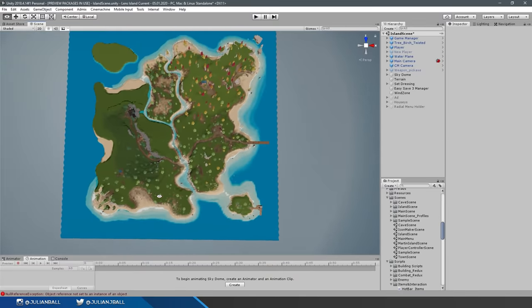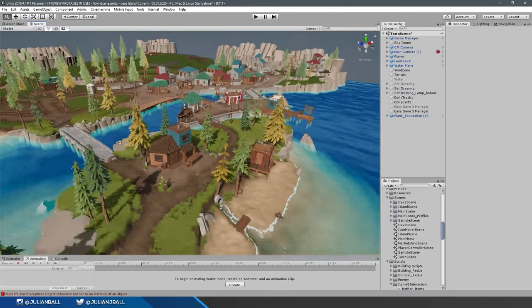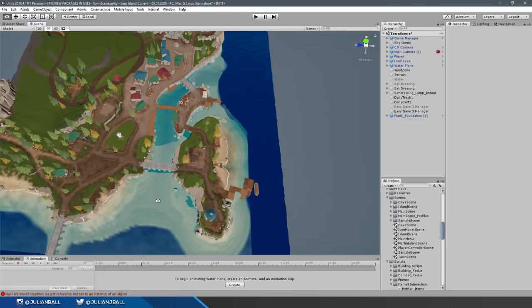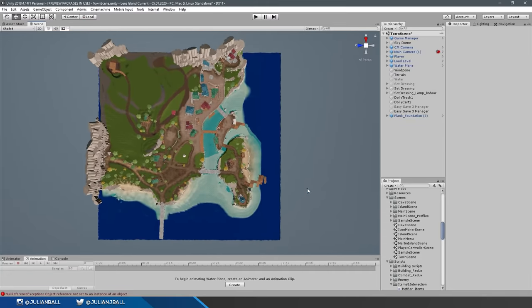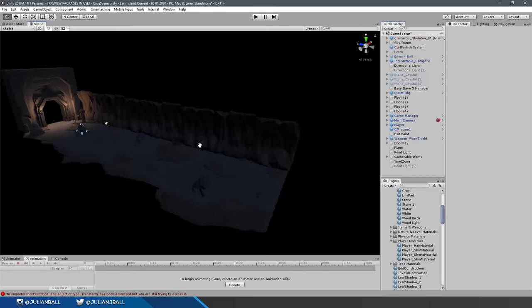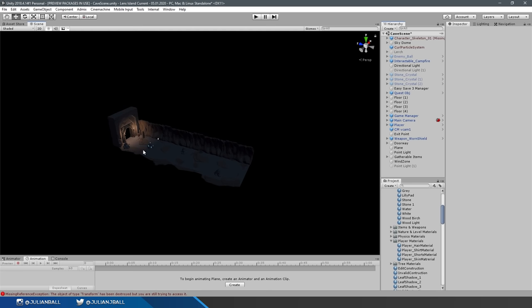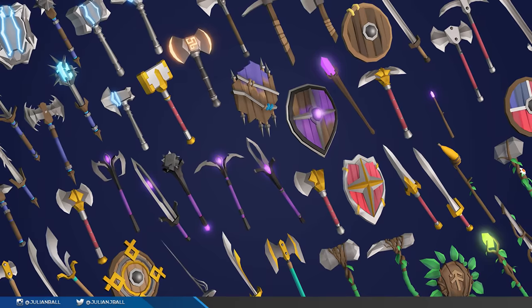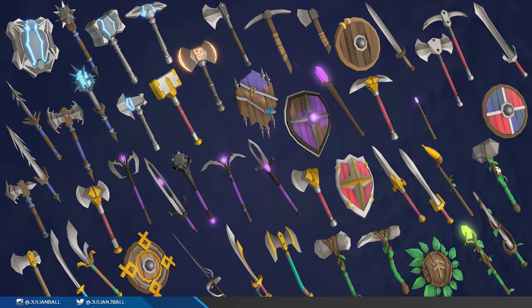There's the player island where you build and create, and you can interact with the whole island and build a base or a house anywhere you want. Then you can go to the town — a separate island where you can buy, sell, trade, do quests, interact with all the villagers and explore. And then there's the dungeons. It's somewhat of a dungeon crawler game as well, with a whole level of dungeons and caves, tons of weapons, quests, and all sorts of things.